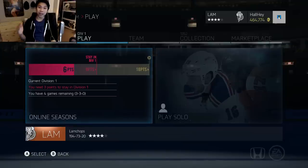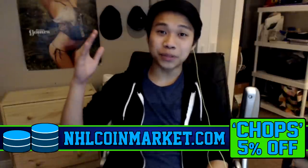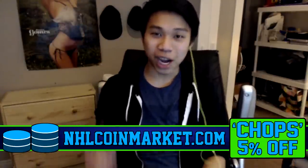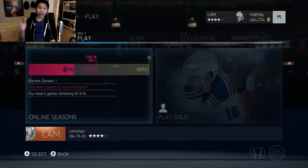Before we start this episode, check out NHL Coin Market in the link in the description box below — use code 'child' for a 5% discount. We are six points in division one, and we need nine points to get the division promotion.